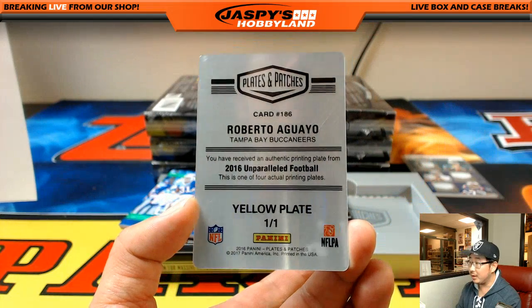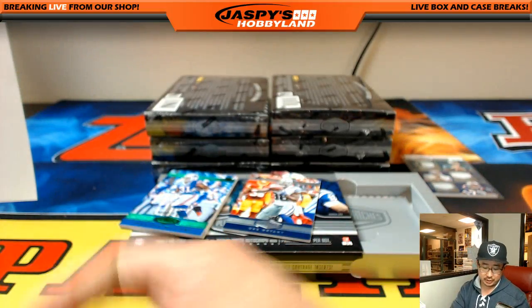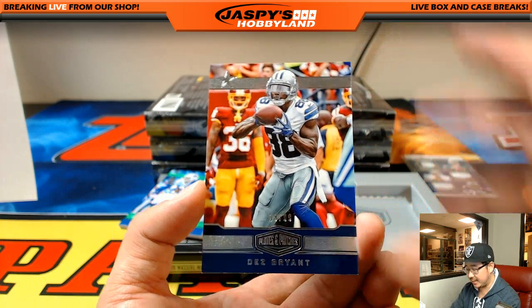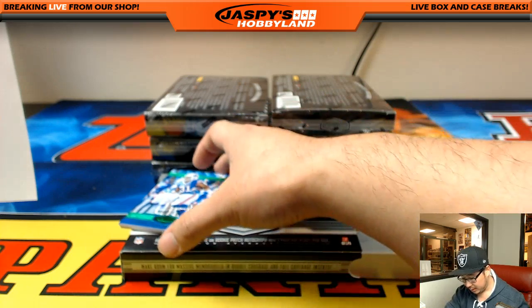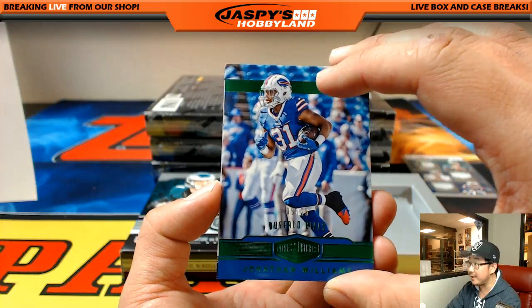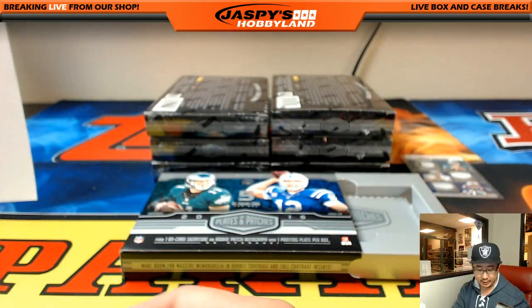Roberto Aguayo from Unparalleled Football — there's the plate, Buccaneers, Travis Thompson. You got Dez, 10 out of 99. And the out of 25, Jonathan Williams for the Bills — behind that, that's for David. And behind that is Farrell Cooper, 27 out of 99, jersey and autograph, Los Angeles Rams — Adam K.